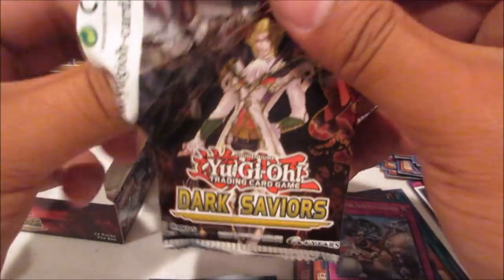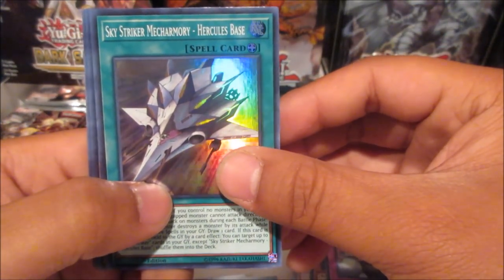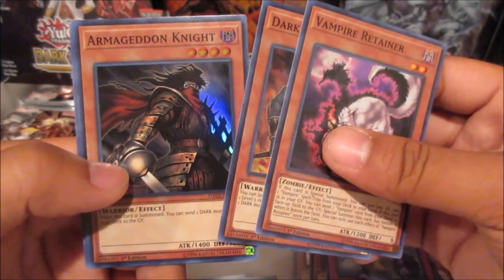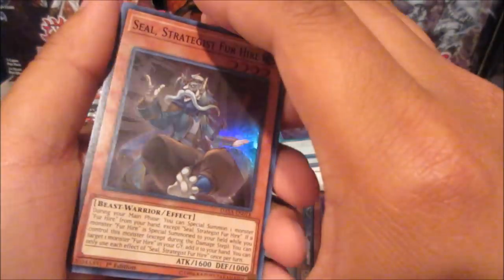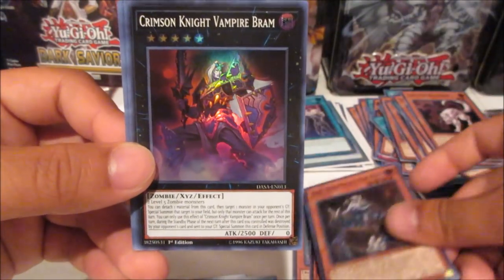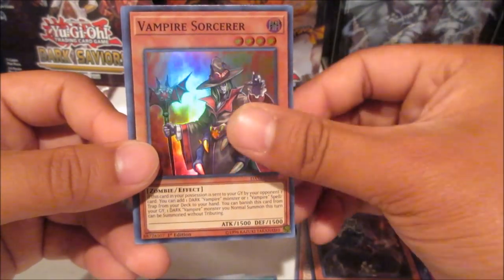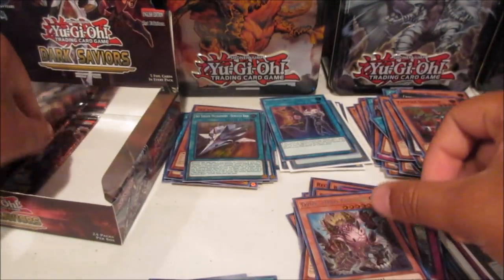Herculeus Base, Vampire Retainer, Dark Greffer, Armageddon Knight again in the same pack, and Vampire Frawling. Couple more packs: hopefully we get some more secret rares. Seal Strategist Fur Hire, Crimson Knight Vampire Brown, Rota again — nice — Vampire Sorcerer, and Dyna Hero Fur Hire.